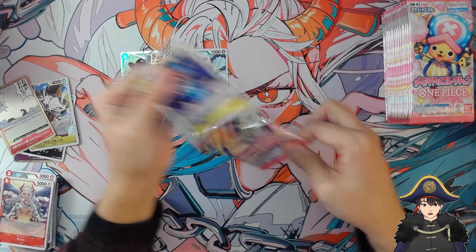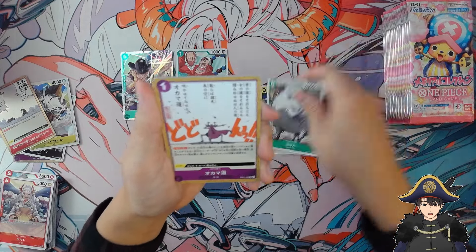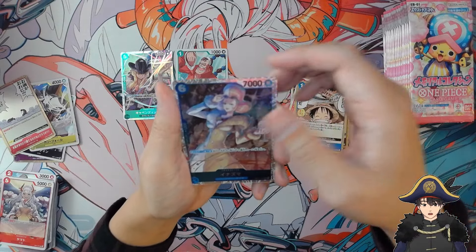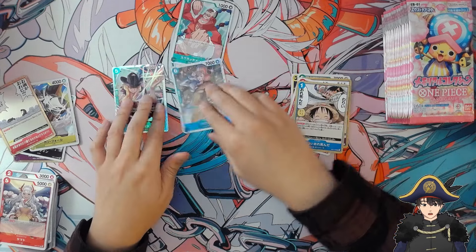I opened an OP-06 Japanese booster box too and all I got was a 9k Zoro in that, so I haven't had too much luck with Japanese packs yet. But we get Inazuma here — SR. Nice. I guess that replaces Apu. Sorry Apu.